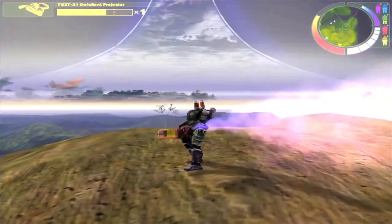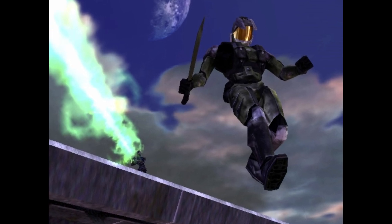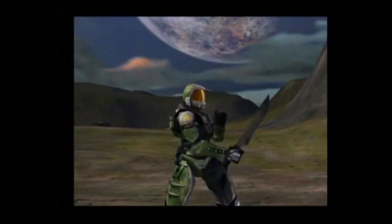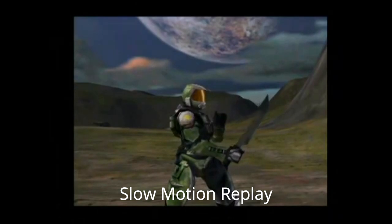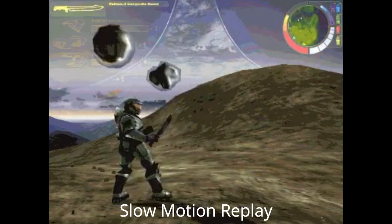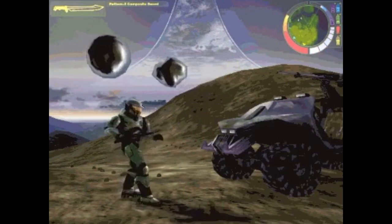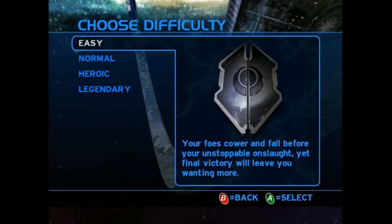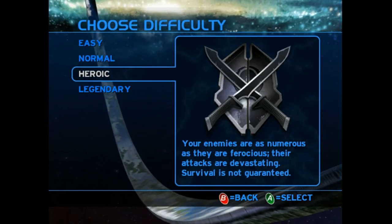The flamethrower's HUD reveals Bungie called this weapon the 'Toasty 21 Defiant Projector.' The next weapon is the Machete — or more accurately, the Composite Sword. There are a few types of swipes you can do with it: a quick backhanded swing, a more aggressive forward swing, another aggressive swing, and a stabbing motion. Although the Machete wouldn't appear in the final game as a weapon, it did get incorporated into the difficulty logos — it can be seen in the Normal, Heroic, and Legendary logos.